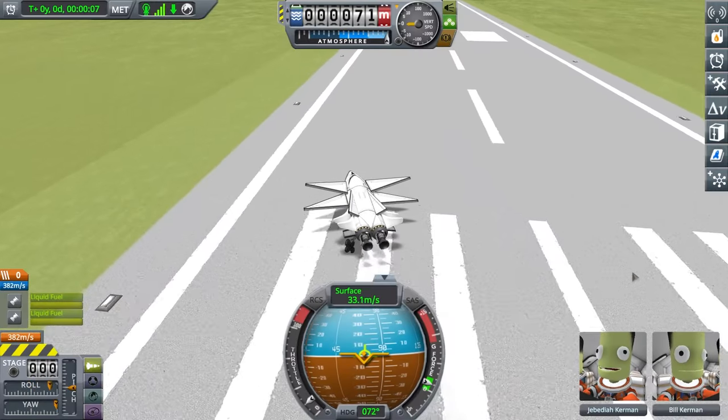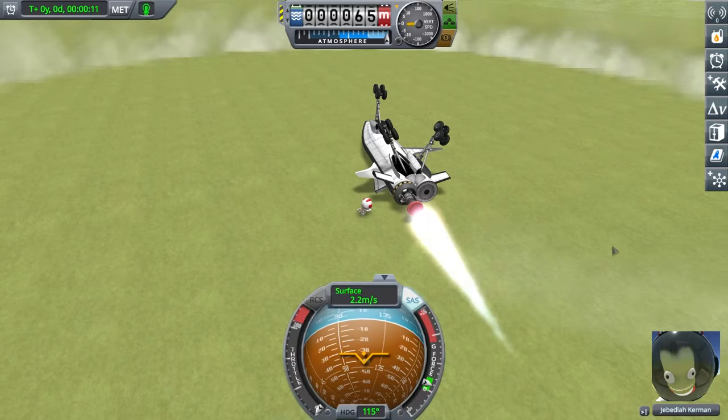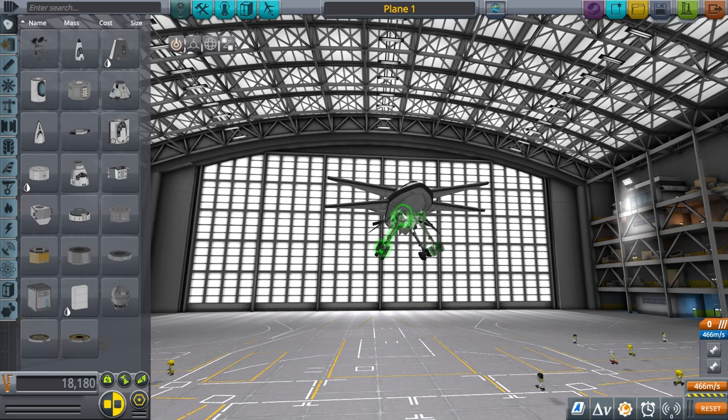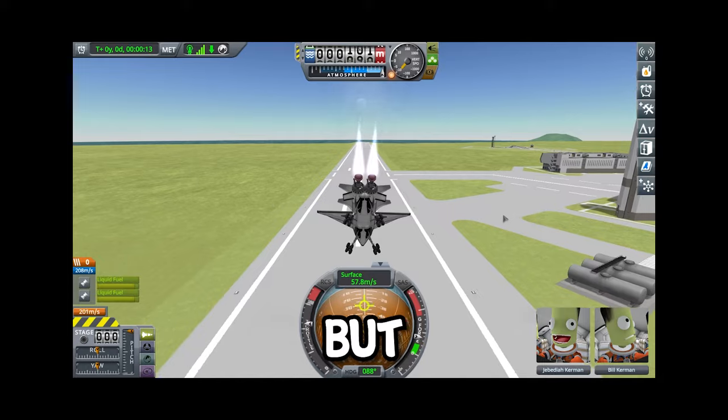This should be more stable. Apparently not. Get out — don't get hit by the rotating rocket. It worked though. Add some wheels to the front. This should be even better. Yes, I'm starting to get somewhere. Not the sky, but somewhere.